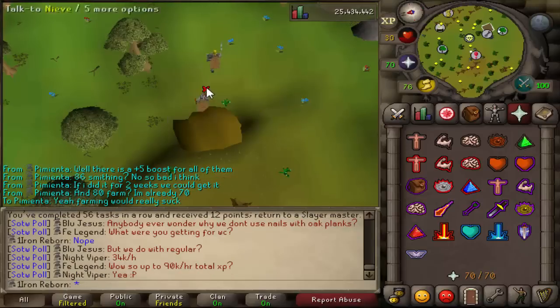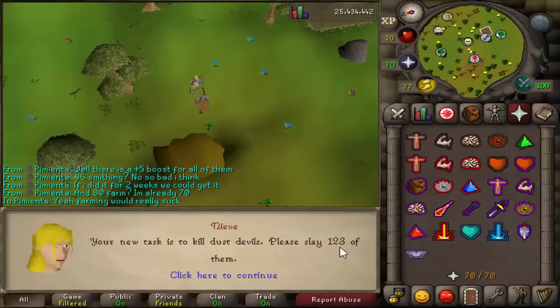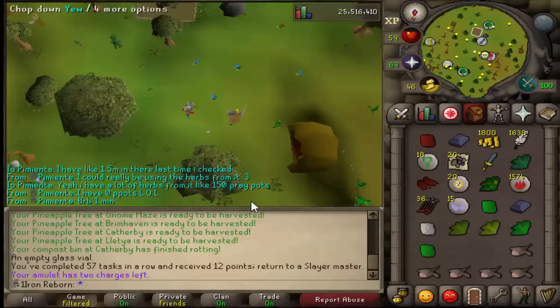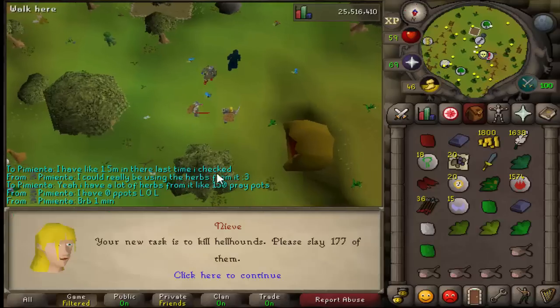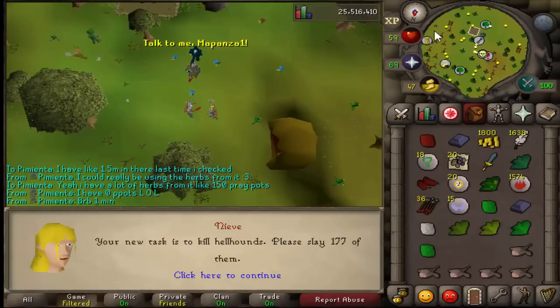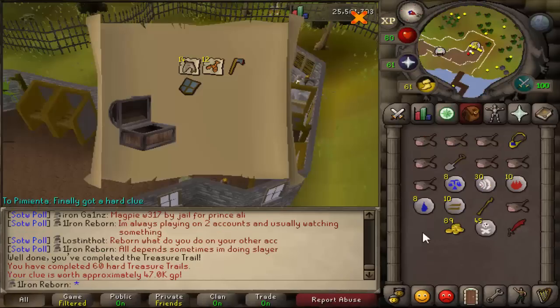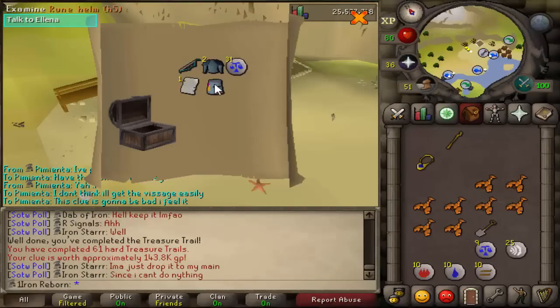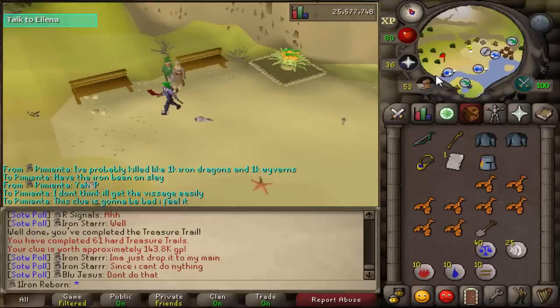There's our 56th task of Hellhounds — unfortunately got nothing. Dust Devils it is — let's see if we can get another D-Chain. Finished our 57th task. Hellhounds again — we will be getting a clue scroll this time, I feel. There's our hard clue reward — finally got one with about 70 left. Nothing too special — Saradomin platebody page and a Rune H5 helm, I think that's our third heraldic helm.